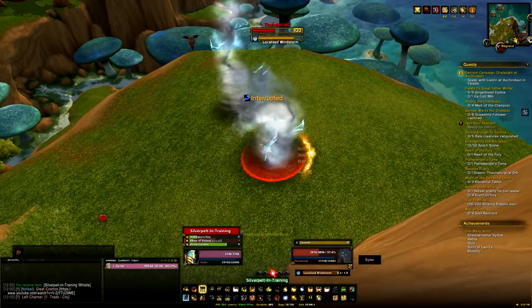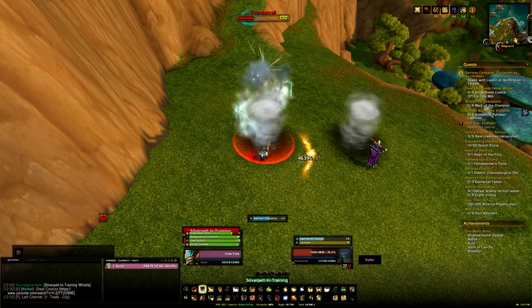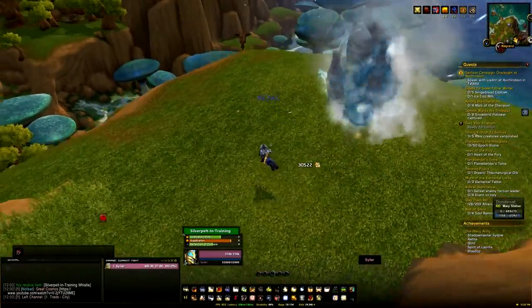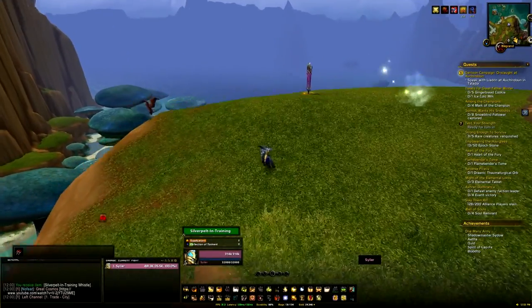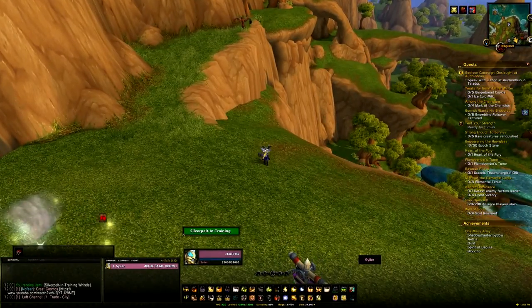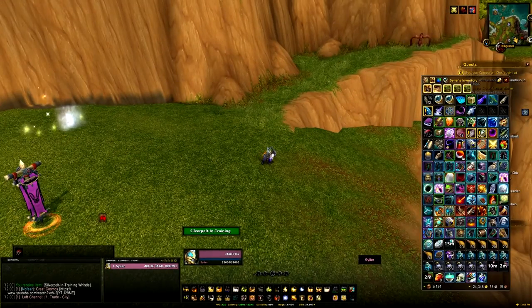If you've already done all the dailies and you've not done the achievement, just loot the 6 whistles, come to Nagrand, and kill the targeted mobs — each one 6 times with each of the different mounts in training. The downside is each whistle only has 3 charges, so if you kill 3 you'll need to go back to your garrison, pick up another set of whistles, and come back and finish the final 3. So it's a little bit annoying.